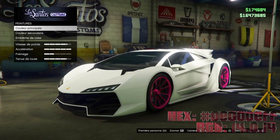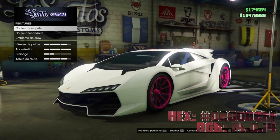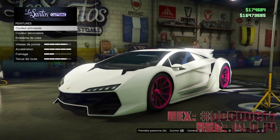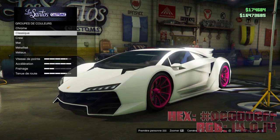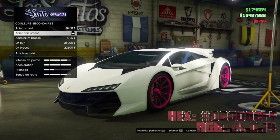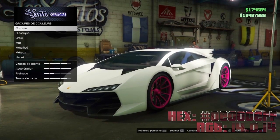Une fois au Los Santos Custom ou chez Benny's, allez sur le menu Peinture. Si votre véhicule dispose de deux couleurs, principal et secondaire, commencez par la secondaire pour appliquer la première couche. Une fois dans le menu couleur secondaire, allez dans métaux. Sélectionnez Acier noir brossé. Validez. Vous ressortez. Vous allez ensuite dans couleur principale.